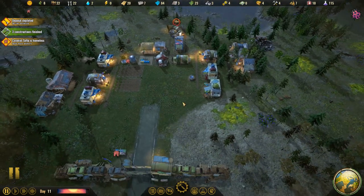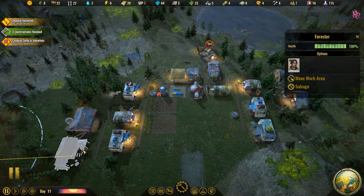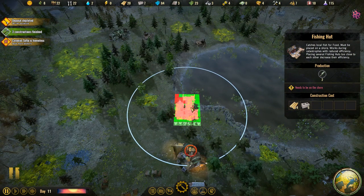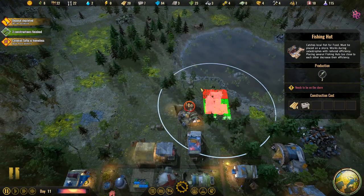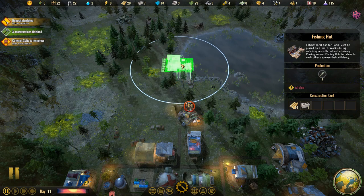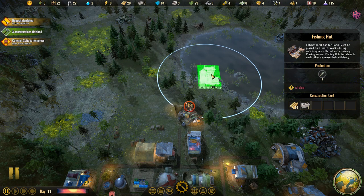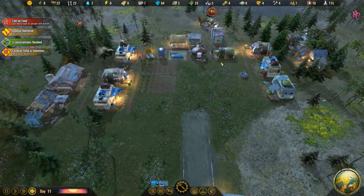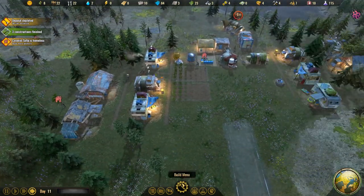We have two trappers. We could get the fishing thing going since we're having food problems. Joshua seems like a fisherman. We want to place the fishing hut — it's got to be on the sandy shore with part of it in the water. There was a spot right here — right there, that works. We have a lot of space here to build as well — we'll put the tool shop there too.